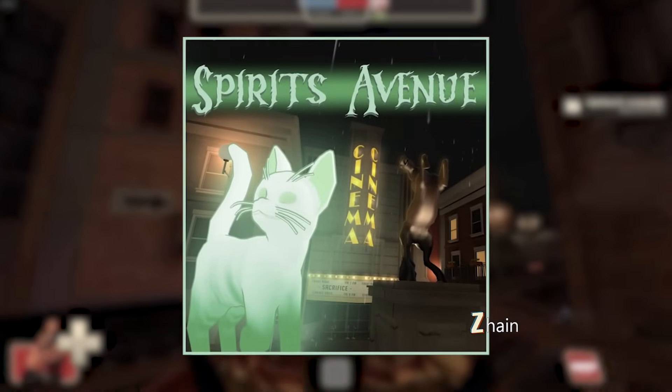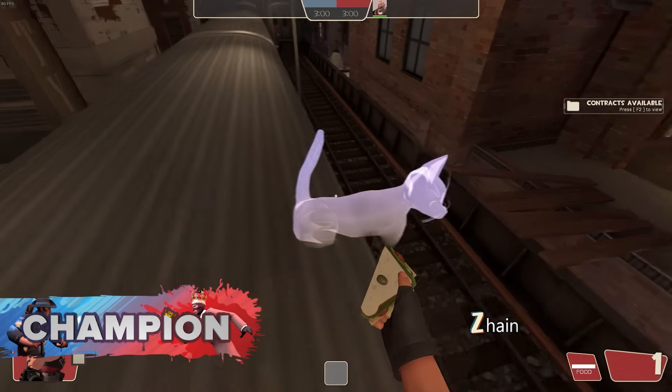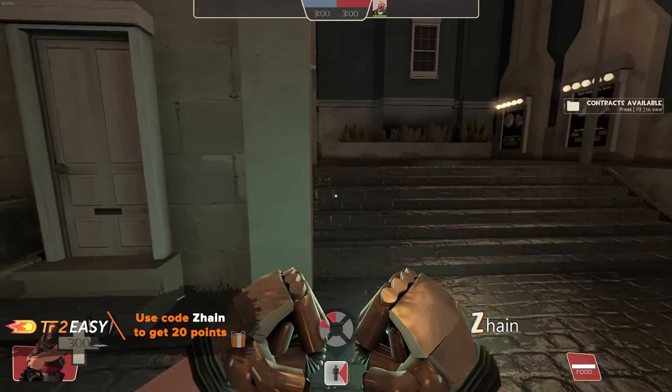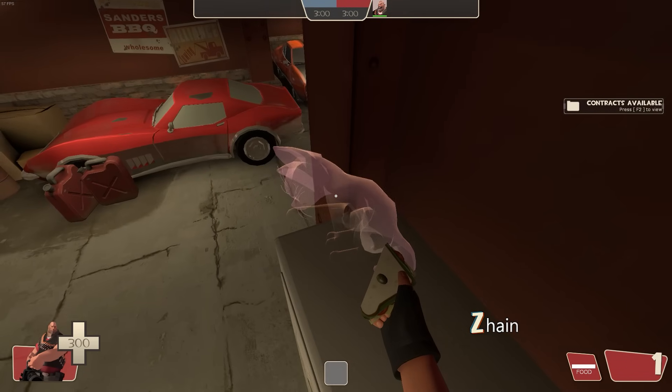Spirits Avenue — a king of the hill map located in an abandoned city. The residents had to leave the city; however, the streets are now inhabited by ghost cats that you will find in many parts of the map. The capture point is in front of a cinema, where you must capture the point — otherwise, pet these cute ghostly cats.